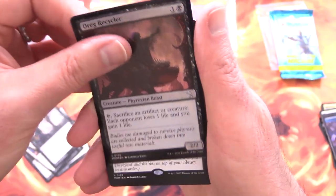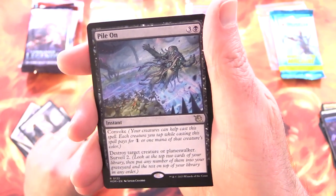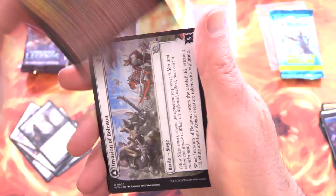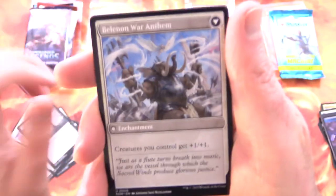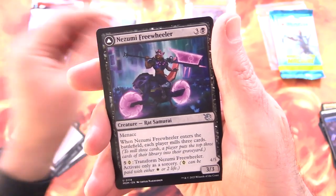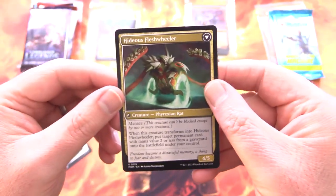Foil Dreg Recycler, and Pylon for the rare, along with Valdat, Keeper of the Flame. Chucking in the legendaries as well: we've got Invasion of Belenon, flipping it around into Belenon War Anthem, and a Nozumi Freewheeler with Hideous Fleshwheeler on the other side. Scooping it up here for LT.